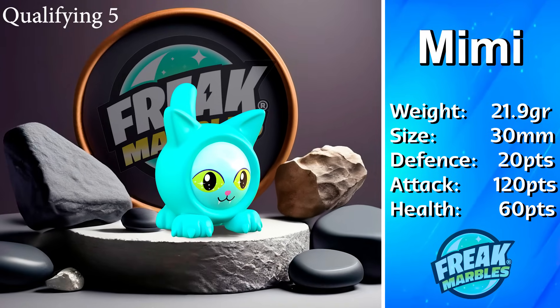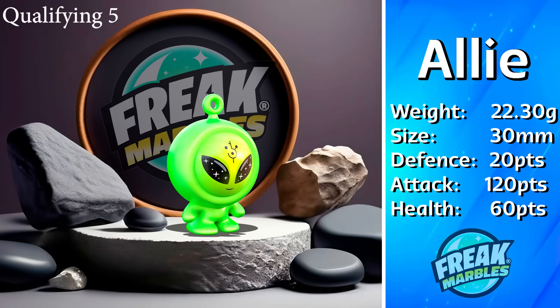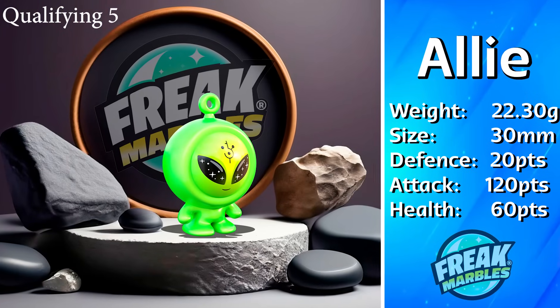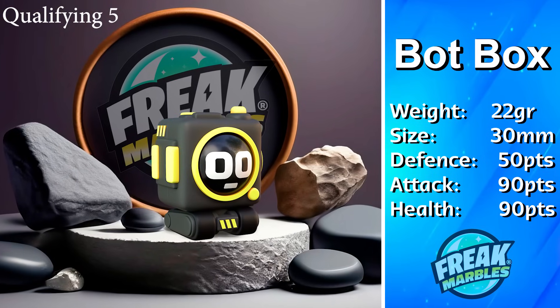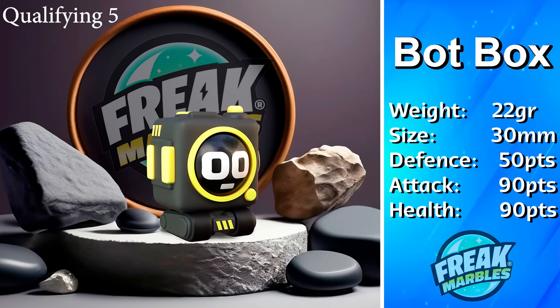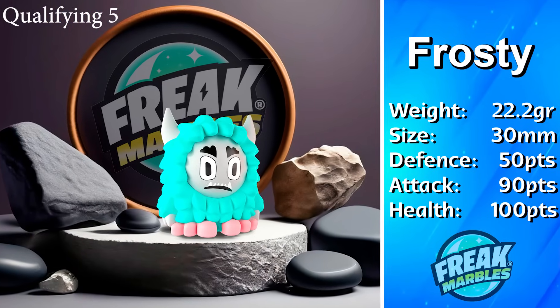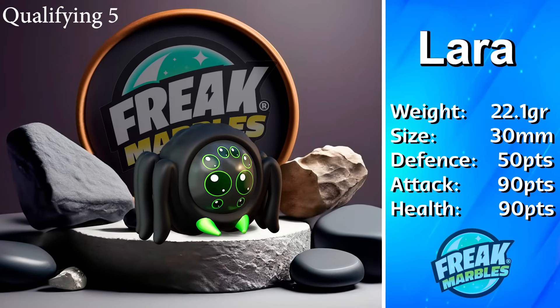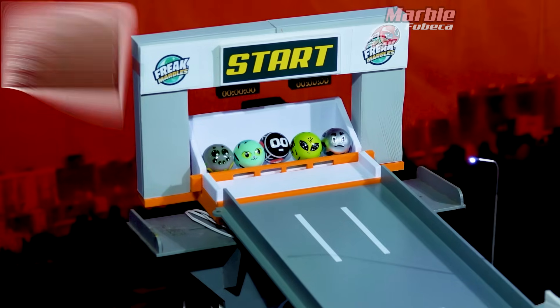We have Mimi, which looks like a blue cat. We have Ali, another alien — let's see if this alien can do better than the last alien in the last group. Next up we have Bot Box and Frosty, and last but not least Laura, a spider with some cute eyes.